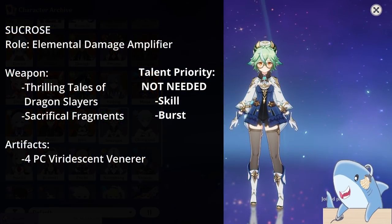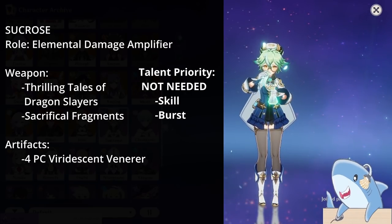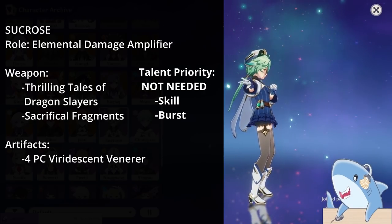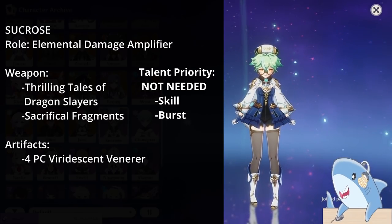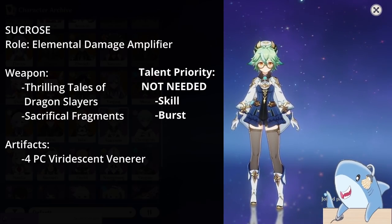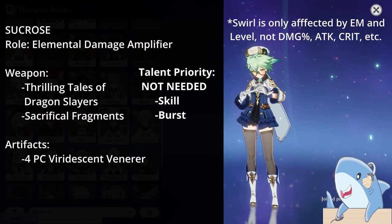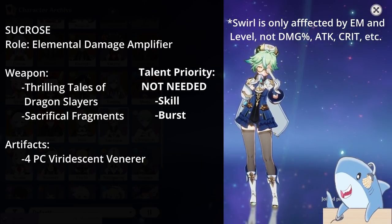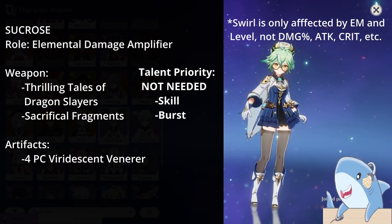Sucrose. Sucrose is incredibly easy to build because she only needs two things: level and an artifact set. For weapons, give her Thrilling Tales of Dragonslayers or Sacrificial Fragments, which has Elemental Mastery — the only stat she cares about. For talents, you can honestly keep them all at level 1. Her damage comes from swirls, not talent scaling, and she auto-attacks to proc swirls every couple of hits, so there's no need to spend talent resources on her.